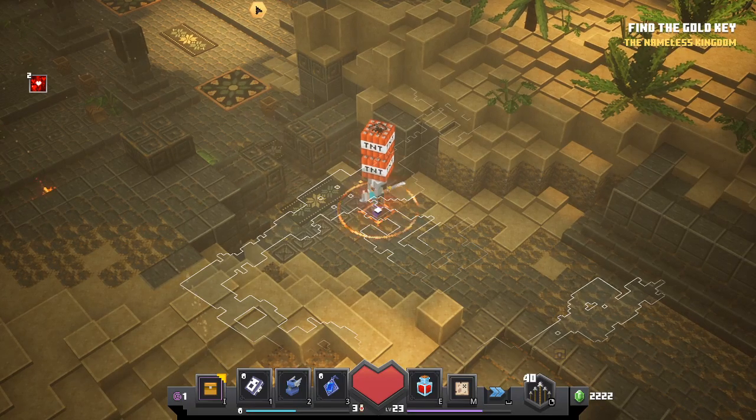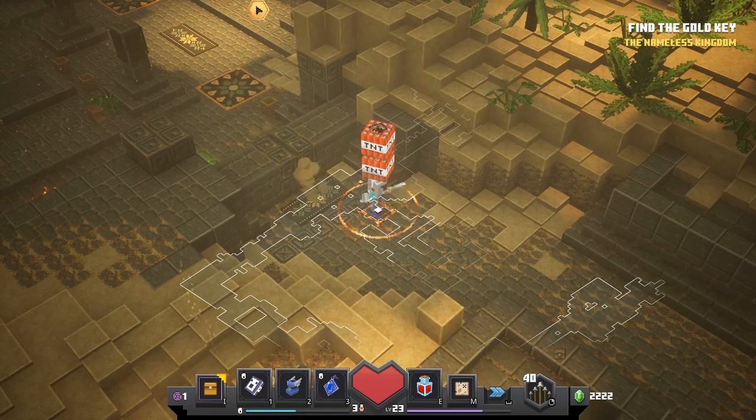Hey everyone, Monkey King Hero here, here to show you another Minecraft Dungeons tip on where to find the Ruin in the Desert Temple level. First and foremost, for those who don't know, you need to have already completed the game. Then when you come back to the Desert Temple after visiting the church, the Ruin will be available to unlock.